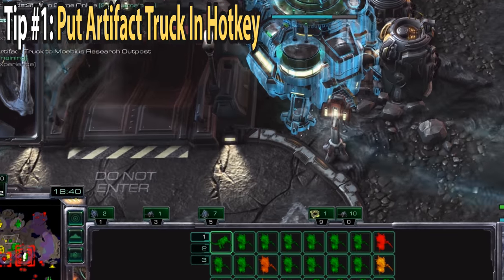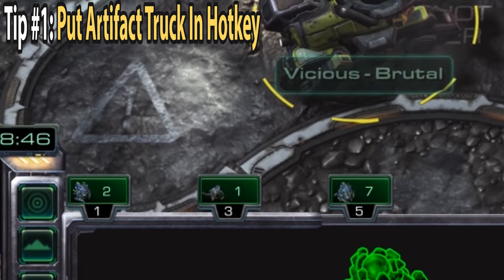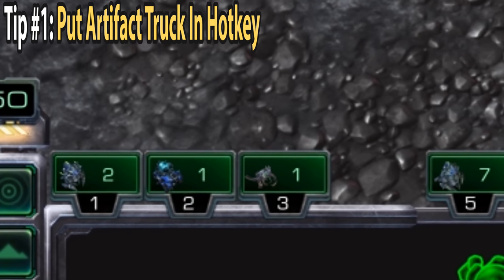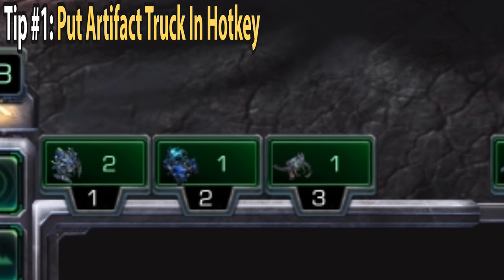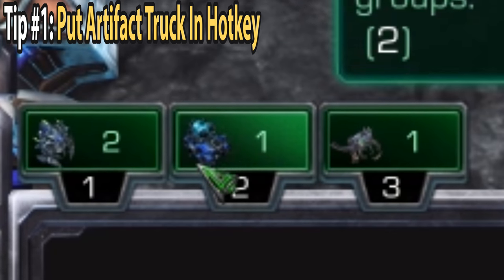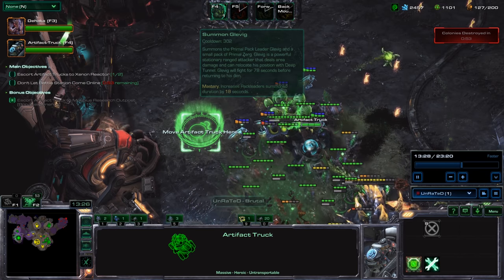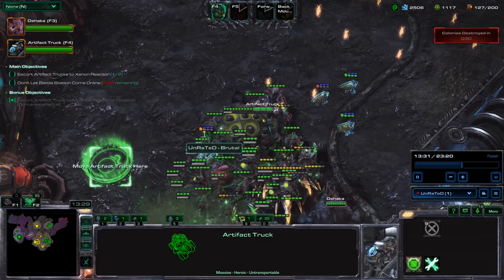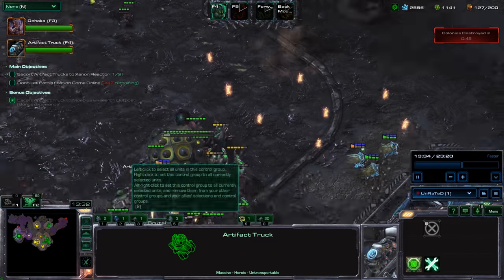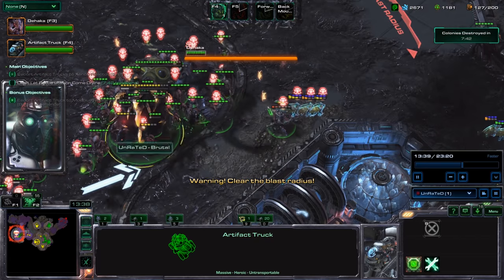Say it blows up from a nuclear explosion from one of those main objectives like the Xenon Reactor or destroying the Hybrid Facility — then it respawns. As long as you have that hotkey set up, you can just press hotkey 2, select that Artifact Truck as soon as it respawns, and move it around anywhere on the map at that moment.